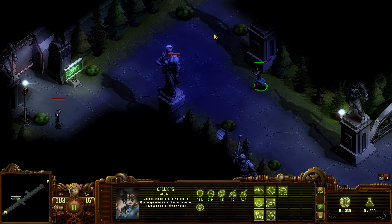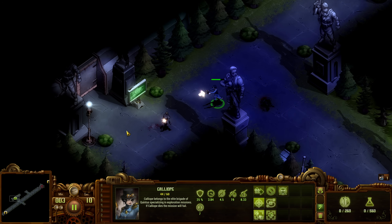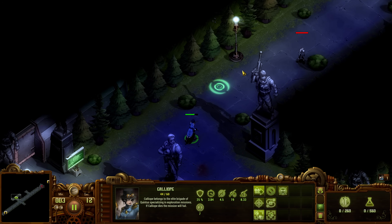I've got executives here. Five shot. Okay, what's this say? Experimental therapy room. Attention: individuals under experimental treatment 605 detect an increased aggressiveness in motor function in selected patients. Could be executives.